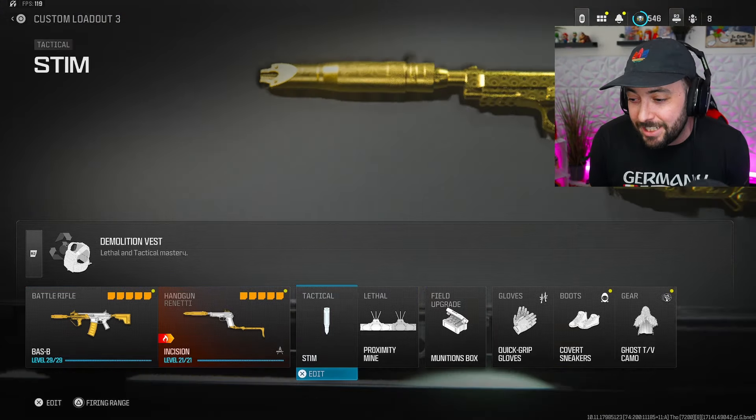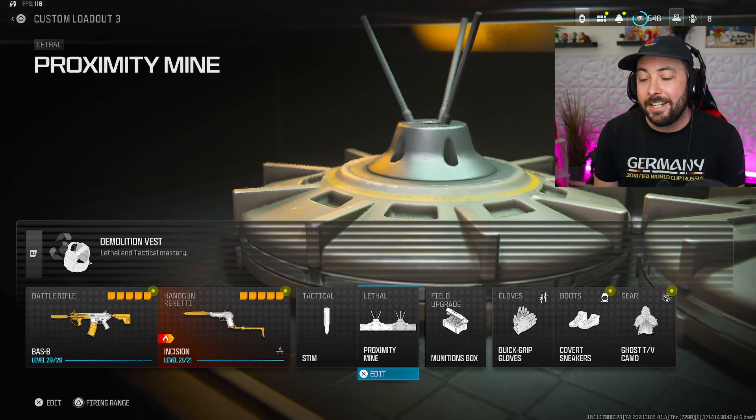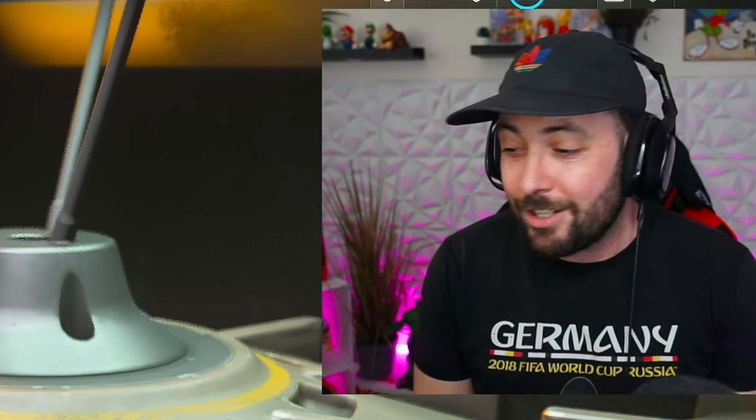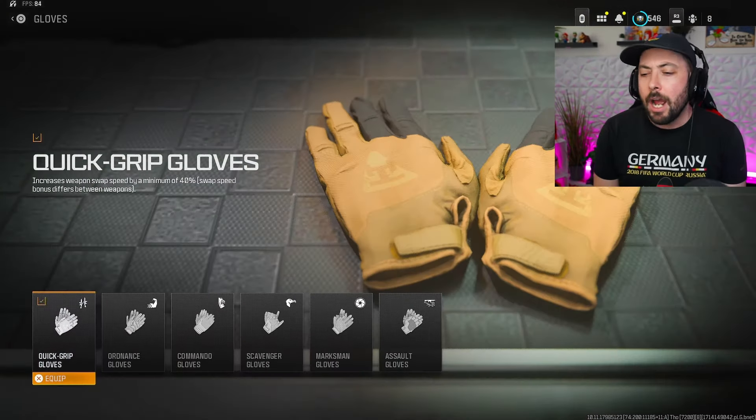This class is absolutely disgusting. We got stim shots, proximity mines — I didn't even know I was running these until mid-game when I went to throw something and realized it was a proximity mine. But they actually come in clutch. We also got munitions box, quick grip gloves, covert sneakers, ghost, and TV camo.